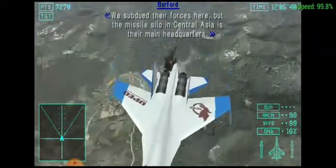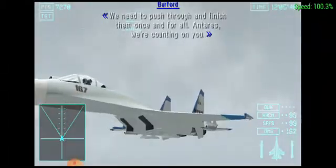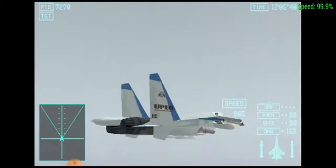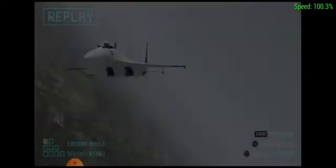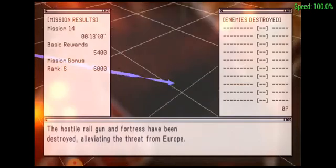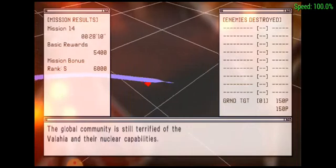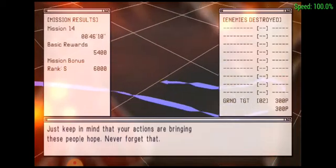We subdued their forces here, but the missile silo in Central Asia is their main headquarters. We need to push through and finish them once and for all. Antares, we're counting on you. The hostile railgun and fortress have been destroyed, alleviating the threat from Europe. The global community is still terrified of the Wallachia and their nuclear capabilities. Just keep in mind that your actions are bringing these people hope. Never forget that.